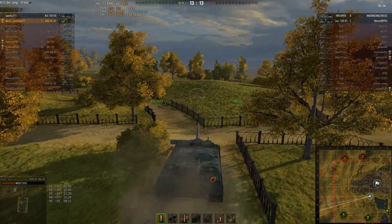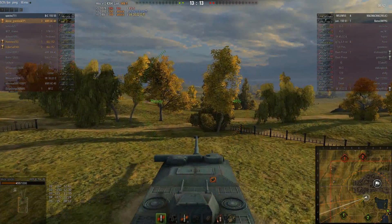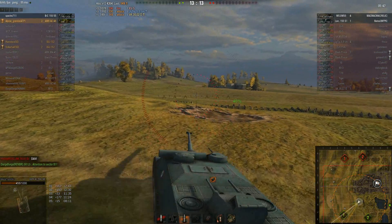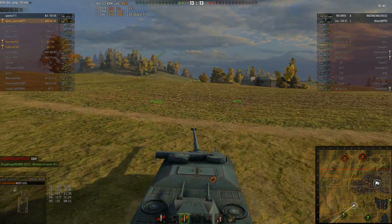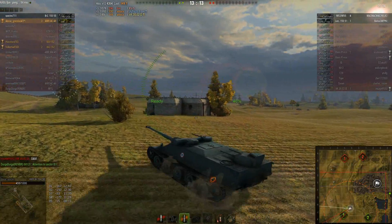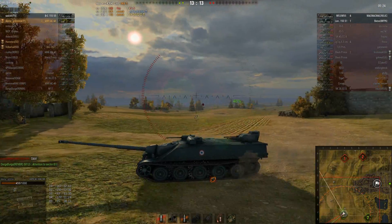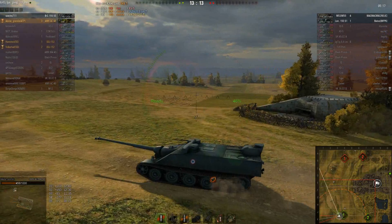Now it's just me and the Bat-Chat 155-55 artillery against two enemy artilleries. I'm obviously going to be scouting because I've got the speed. The Bat-Chat's going to move through the town. Volker makes a suggestion that I switch to HE, which is why I switch ammo types here. But you've got to remember there's also a Lorraine 155-51 out there, and if he's at full HP, HE might not do a whole lot for me. So I'm going to switch back to AP for maximum penetration potential in case I encounter the Lorraine. Once I kill the Lorraine, I'm going to switch back to high explosive because the M53-55 is on very low HP.